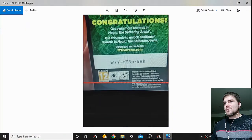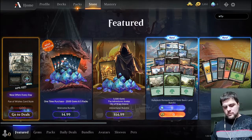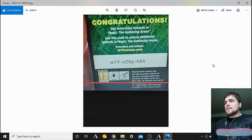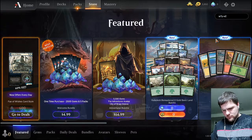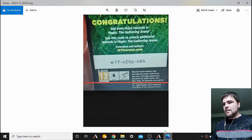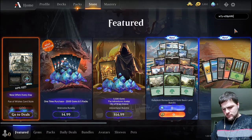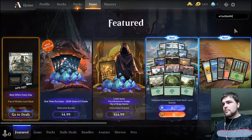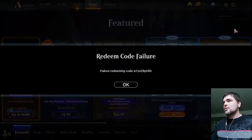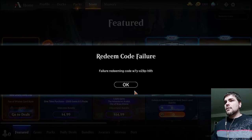Maybe with dashes it'll work better. W7Y dash EZ8P dash, capital H capital R and another H. Still a failure. I don't see anything I've done wrong — all the capitals are right, all the letters are right, everything looks good. Still failure.